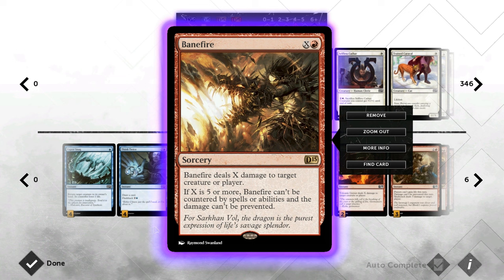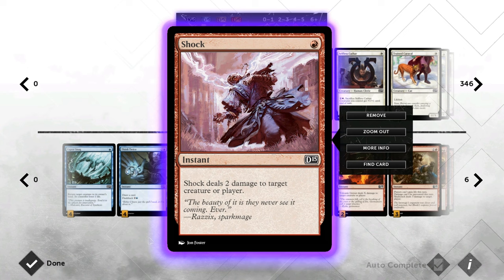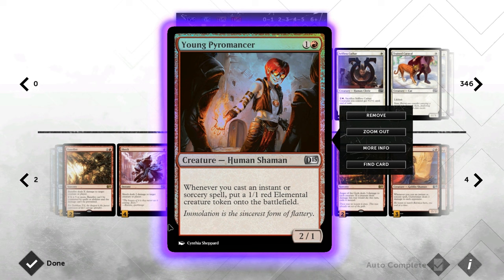Banefire is an excellent finisher and you can also use it earlier on a creature if you really have to. If you can save up some mana and cast a Banefire for five or more it's also uncounterable and damage can't be prevented — not super relevant but it can happen. Then we've got Shock, another cheap interactive card that can also go to the face.